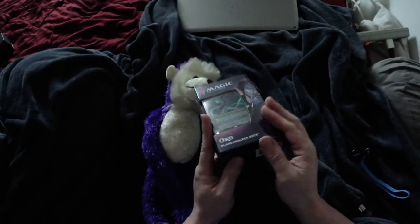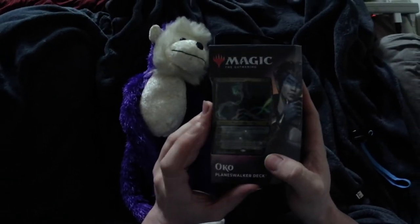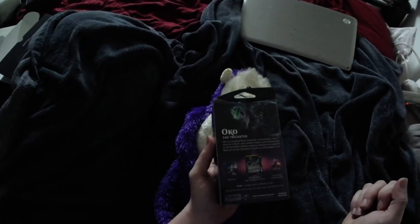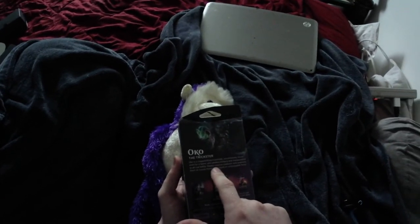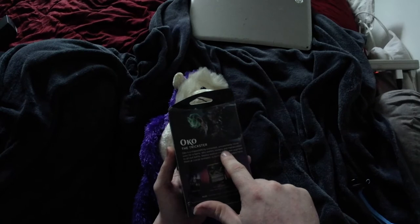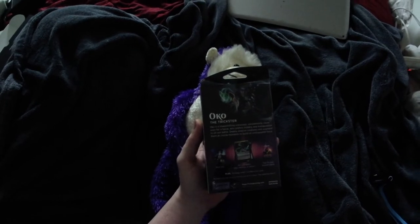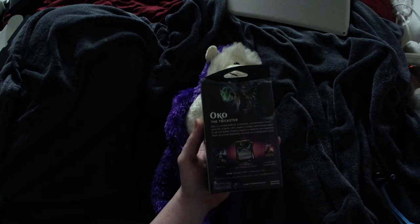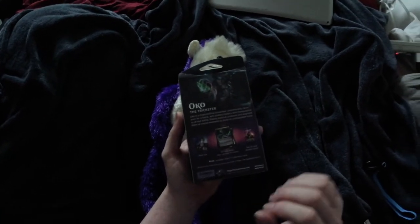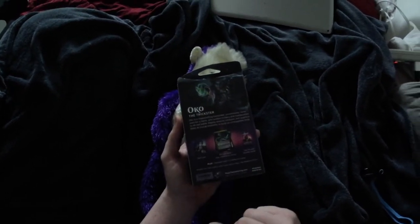Right off the bat, pretty good box. Oko the Trickster — pretty strong. It might be hard for you guys to see that in there, but we'll get into it when we get it open. Don't forget to like, subscribe, and get your notifications going. We got the deck box, a 60-card deck, the online code, two 15-card booster packs, a strategy insert, and two reference cards.